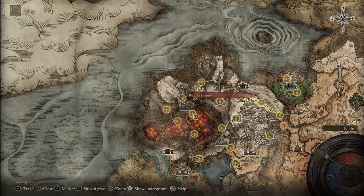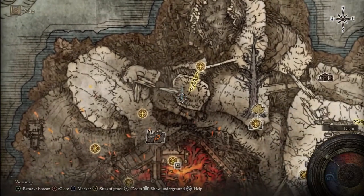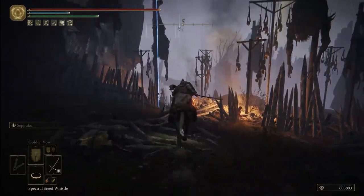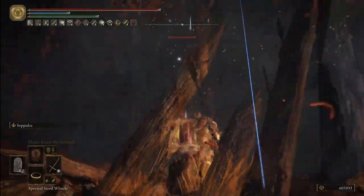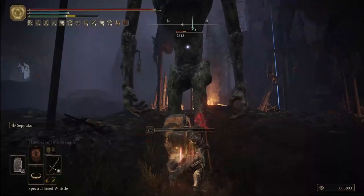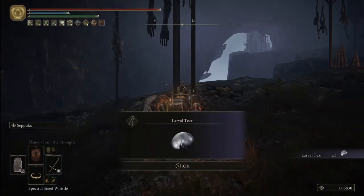For the next larval tear, you'll have to go to the Mt. Gelmir region. The closest grace is the Road of Iniquity. Go up and then to the right until you reach the blue marker, right over there next to the banners — or corpses, I suppose. Attack the burning enemy next to the fire and it will turn into a worm enemy that you have to defeat. Be careful with its staff-building attacks, and after defeating it you'll get your larval tear.